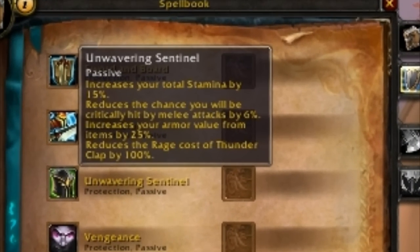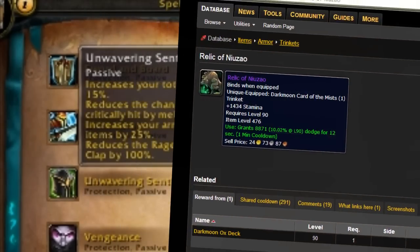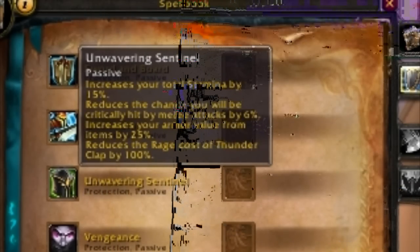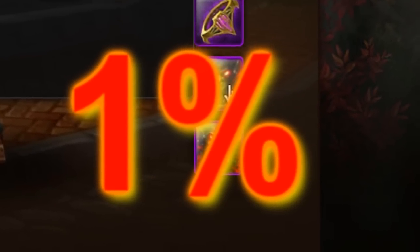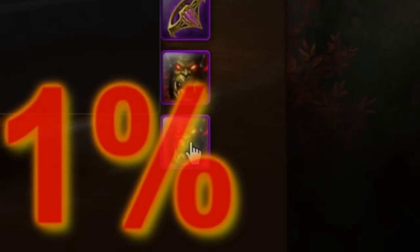It gives way more stats and dodge. You can see that our Stamina will stack with this passive that Prot Warriors have, so it is a huge advantage to use Stamina trinkets. However, when you use the PvP trinkets, 1% damage reduction is provided per trinket that you have on.